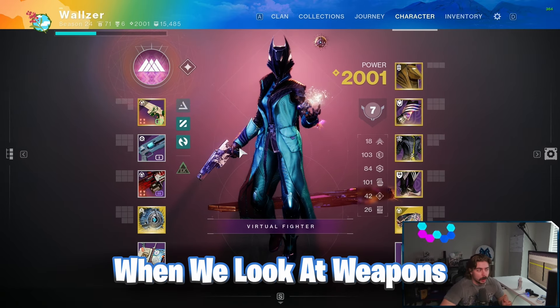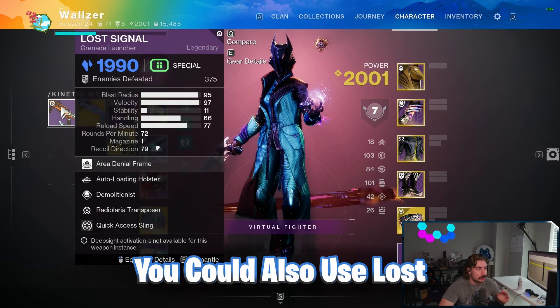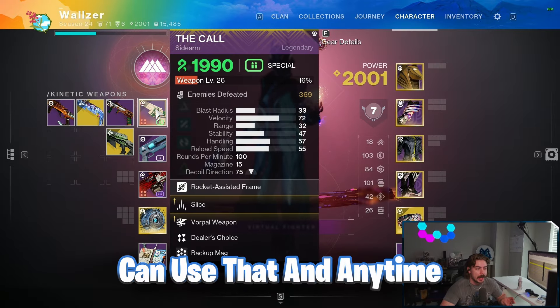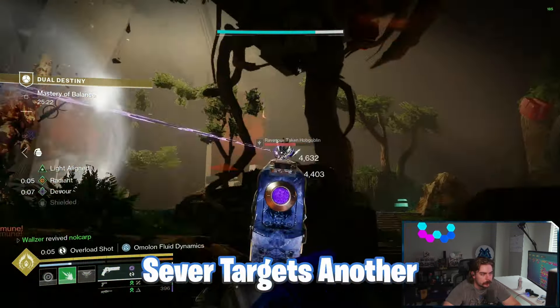For weapons, we're using a strand weapon and The Call is perfect for this. You could also use Lost Signal, but we want to take advantage of Unraveling Rounds, so The Call is the pick. Anytime we use Phoenix Dive, it procs Slice on The Call, allowing us to Sever targets — another darkness debuff.